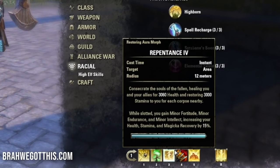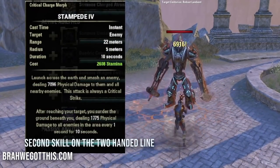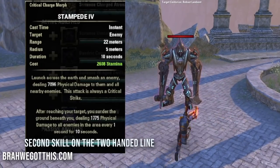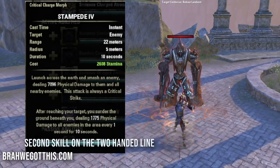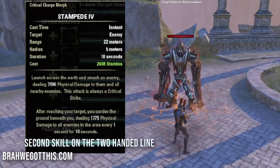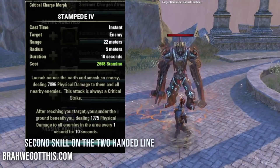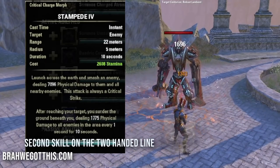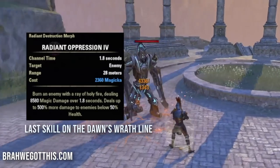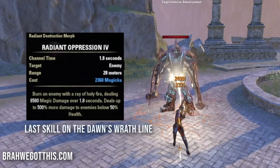Next is Stampede from the two-handed line - we're a paladin using two-hand and sword and board. It's used primarily because it procs one of our armor sets, which is important for surviving. It's also a great add clear if you don't want to use Biting Jabs.